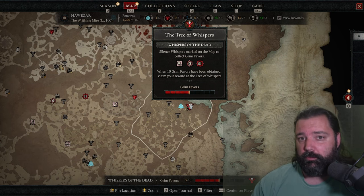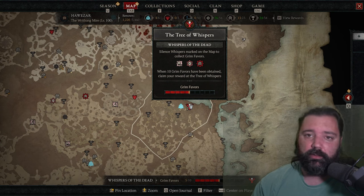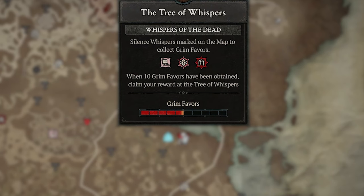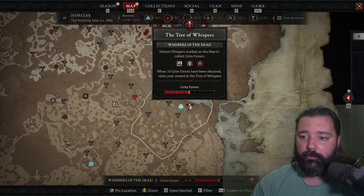If you're not super familiar with Grim Favors, essentially you collect 10 of these favors from various tasks and then turn them in at the Tree of Whispers. You'll be able to select from three different choices, and regardless of which you choose, it'll come with a lot of gold. You can locate the three different icons on your map to farm them and keep collecting 10 favors, returning to the tree — this is the fastest way to collect gold in Season 4 of Diablo 4.